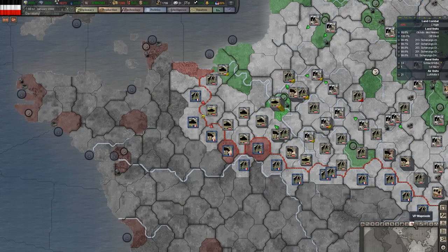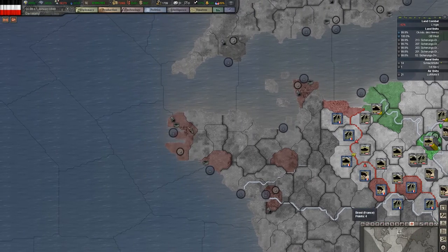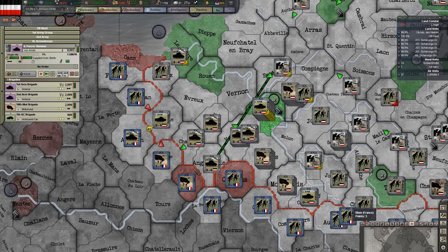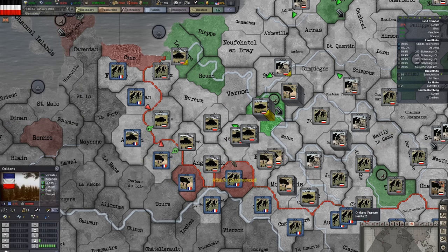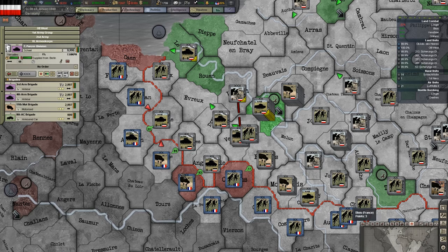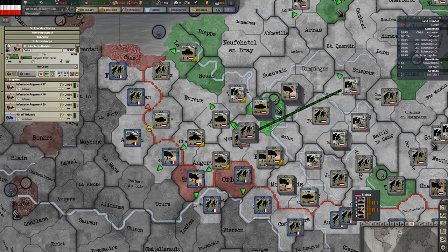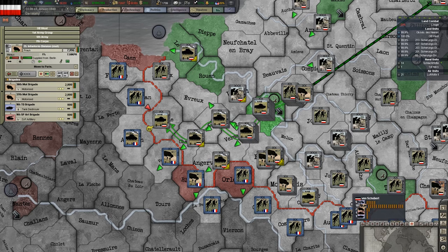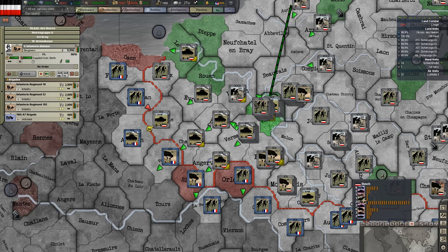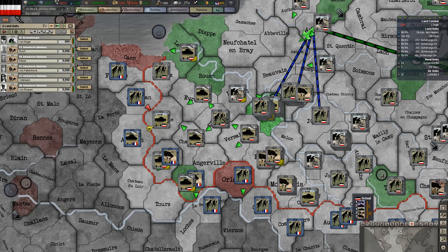So where are some nice victory points to try to take? We've got a couple here — two points, three points, two points, two points. I probably need to take this whole section of the country. Let's actually start advancing out here a bit. Start bringing all our armor up forward, all of our armor, motorized infantry. I'm going to bring this whole infantry corps forward.